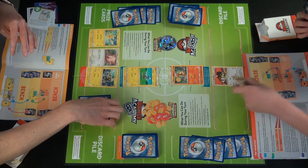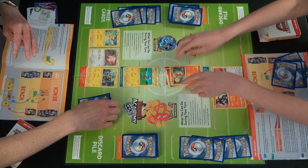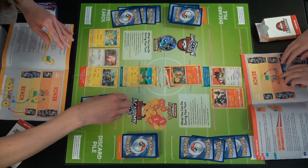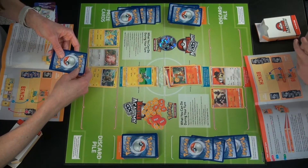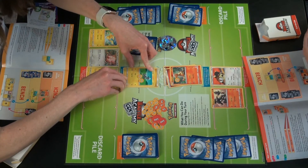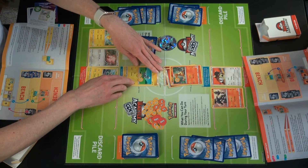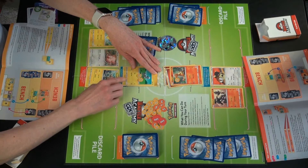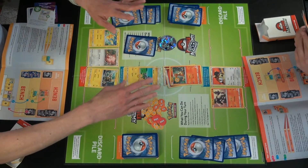Now it's Bradley's turn. He draws a card, plays a Pokemon down, attaches another energy, and uses Flame Tail doing 10 damage. If I don't want to take damage, I can take my Pokemon away — you just swap it out with one from the bench. But you have to discard the energy required to retreat, which can range from zero to four. There's not a ton of information on the cards, but some show weakness or resistance. Retreat would cost one, so generally it's not worth it.